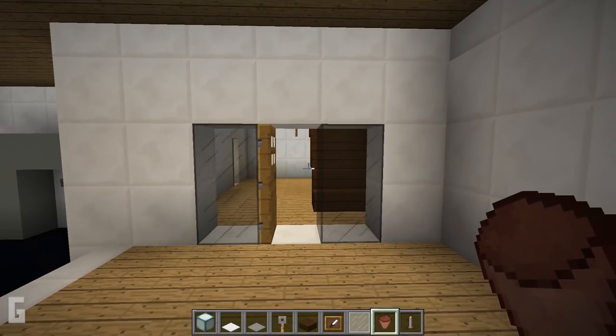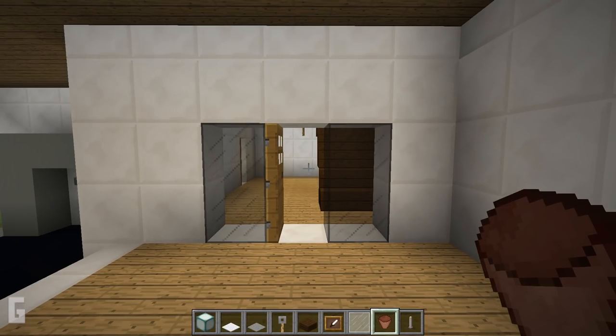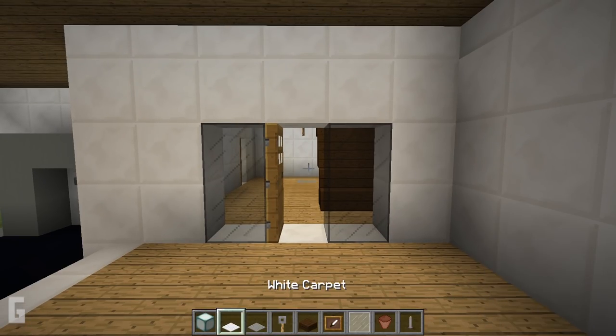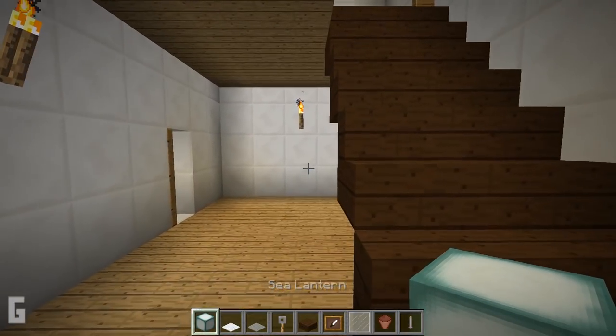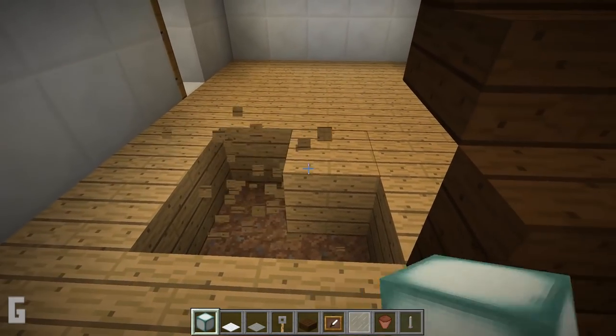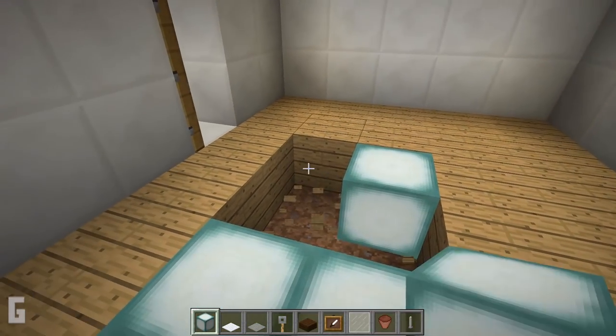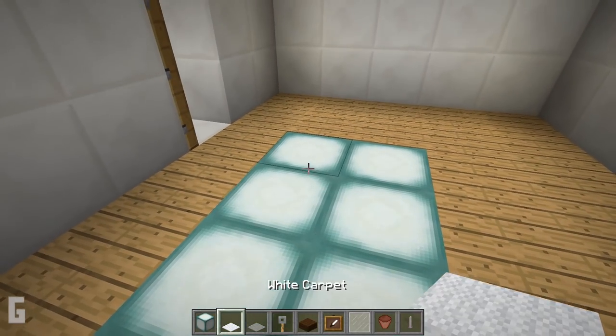Step 8. Lastly is the interior. Now that the house is complete, you can decorate the way you prefer. However, I'll show you a step by step guide if you want to create the interior the same way as I do. First let's work on the entrance room. Place sea lanterns in the floor and cover with carpet. This will help add extra lighting.